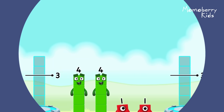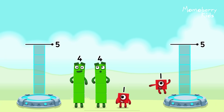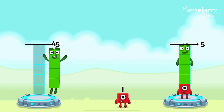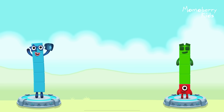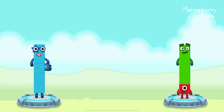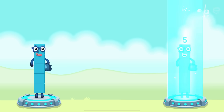Share the number blocks evenly to make two groups of five! One, four, four, one — you cracked it! Four plus one equals five! One plus four equals five! Five equals five!